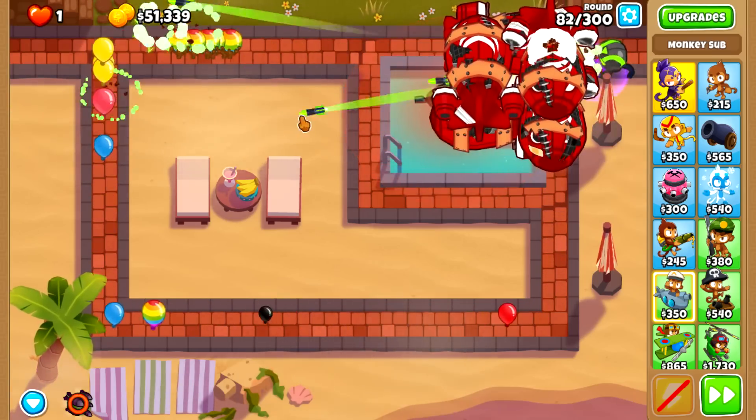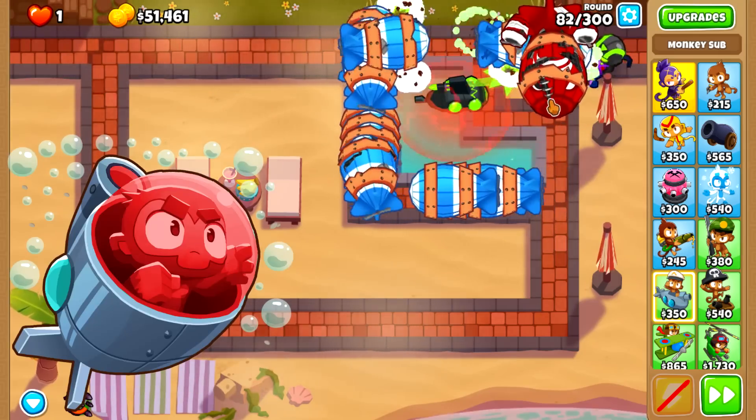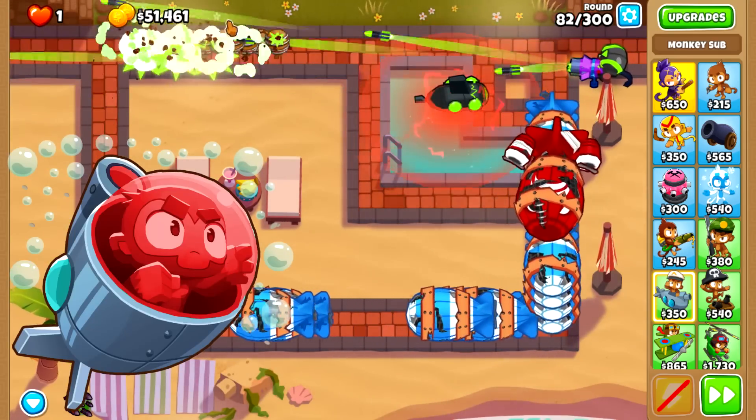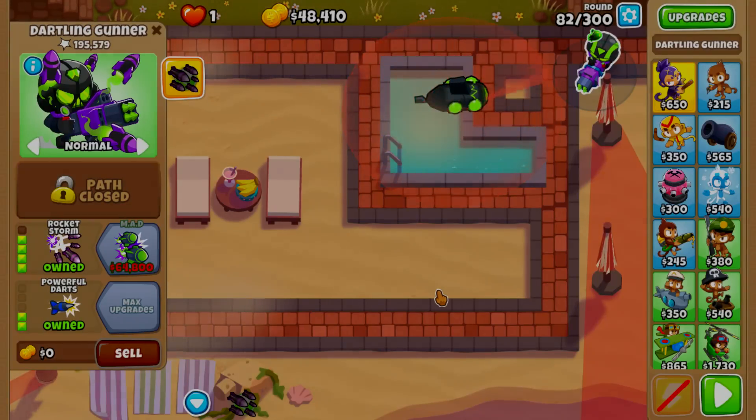The Energizer is cross-pathed with the bottom middle path, also known as the Angry Sub, which doesn't increase the damage — we needed the lead popping power of the middle path in the early game. As a result, this combo lost on round 82.